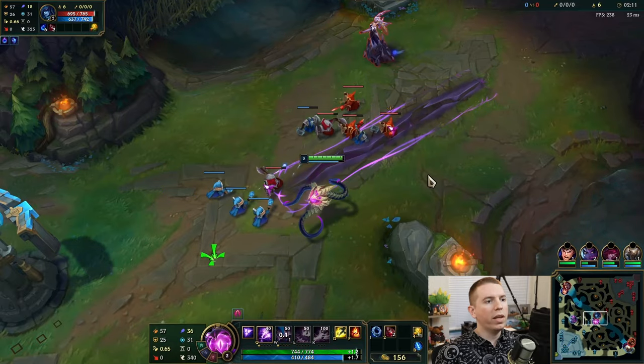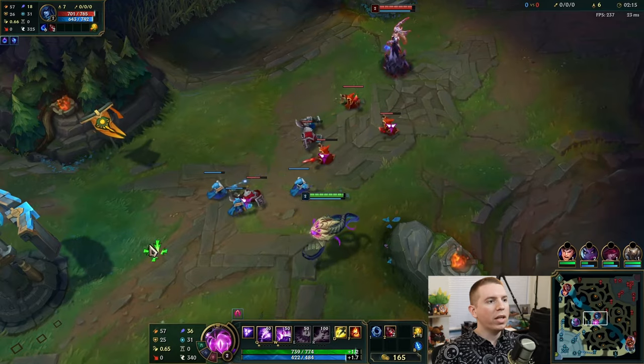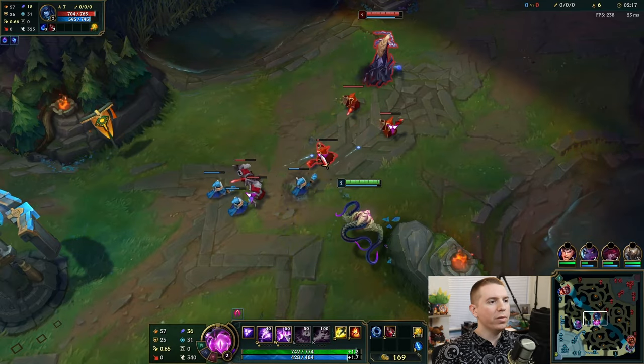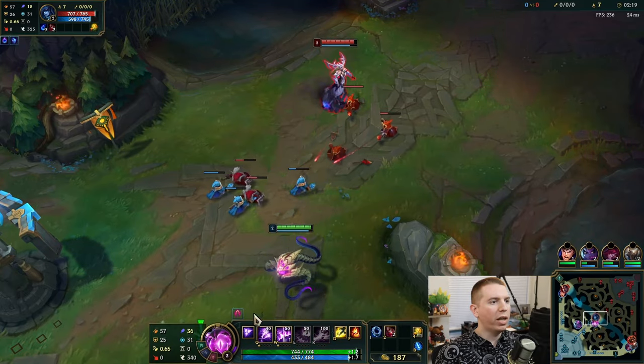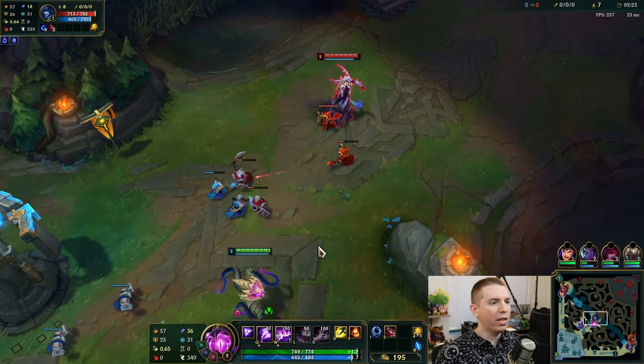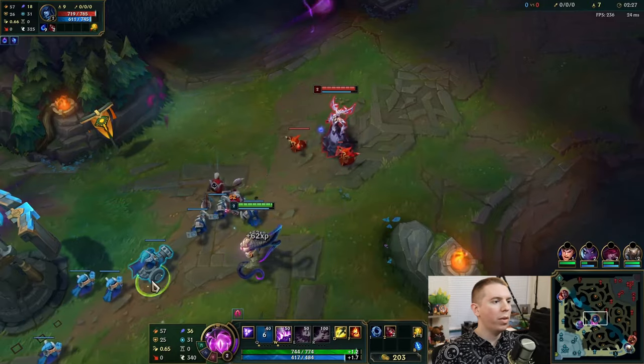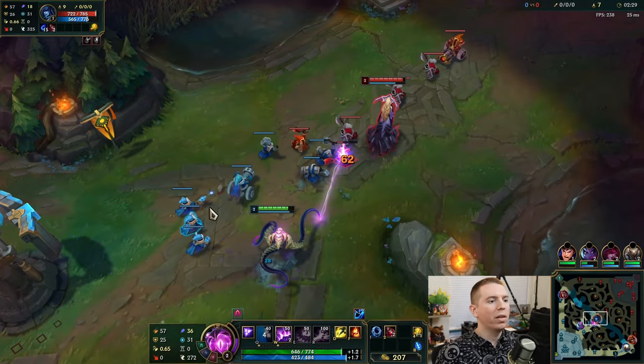We're gonna take our W second here, which allows it to go like this — deals damage, deals damage again. Your E: you throw out a projectile and that projectile will knock up any enemies it hits. If they're standing real close to you, it knocks them back. The minion dodged me — what a jerk.